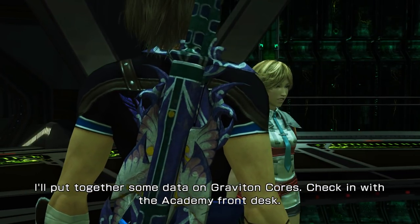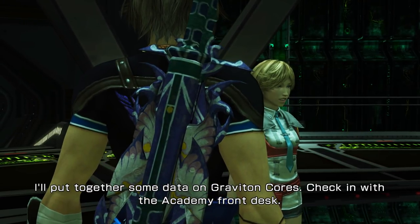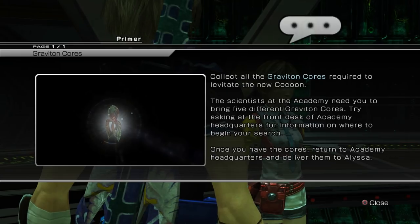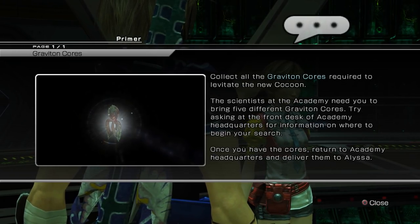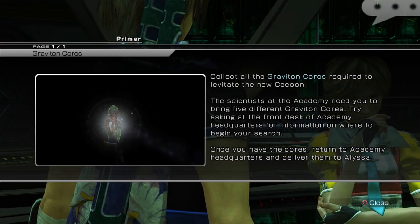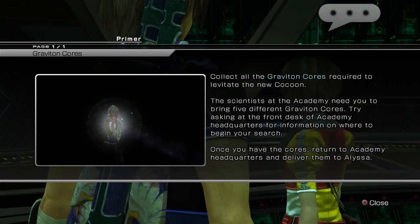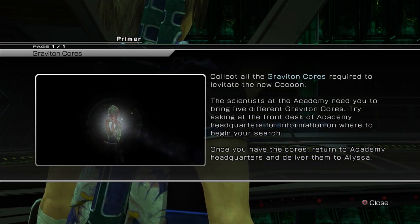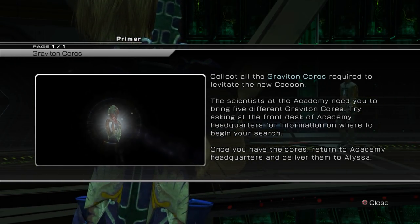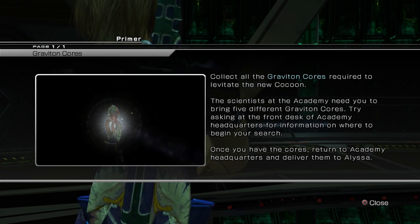I'll put together some data on Graviton cores. Check in with the Academy front desk. Right, Graviton cores. Collect all the Graviton cores required to levitate the new cocoon. The scientists at the Academy need you to bring five different Graviton cores. There's a lot of work to do. Try asking at the front desk of the Academy on where to begin the search. Once you have the cores, you turn to the Academy.